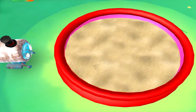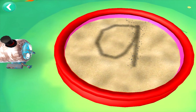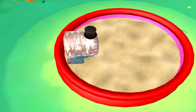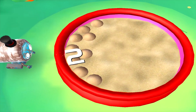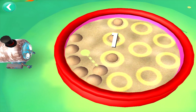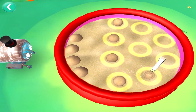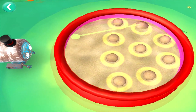How fun! You and our robot friend can build a sand castle. First you need to draw a number in the space sand. Nine. One, two, three, four, five, six, seven, eight, nine.